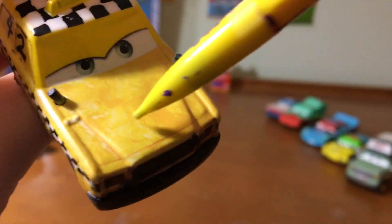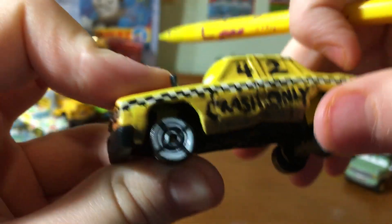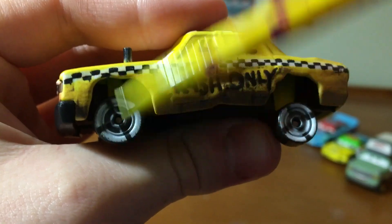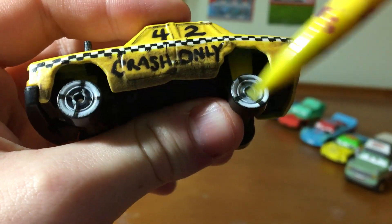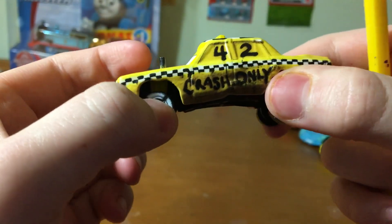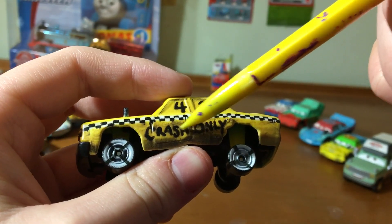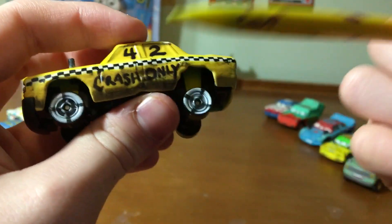The black bumper — you can see his little buck teeth right there along with his red smile, some dirtiness on the hood, and some stripes on him. I wonder what the black cross is for. Number 42. 'Crash Only' — of course they're sloppy because it's a demo derby car, doesn't have to be fancy. That's actually a pun: instead of 'cash only' it's 'crash only.'